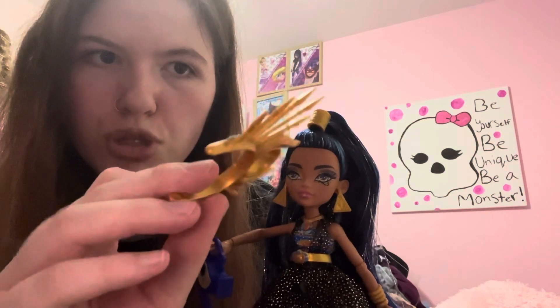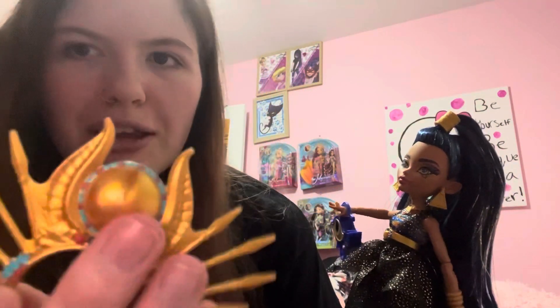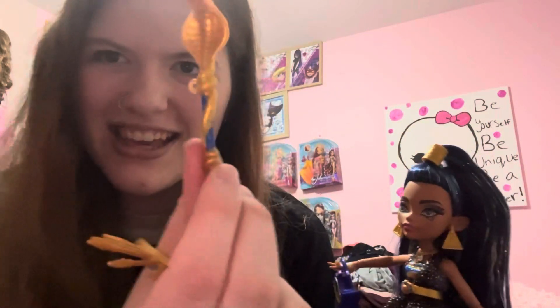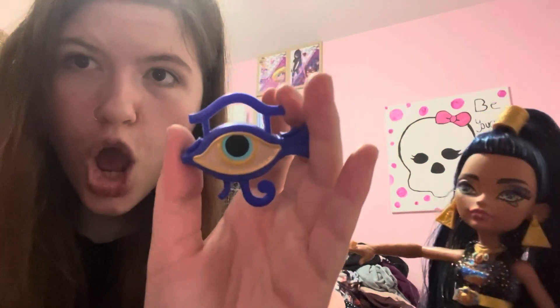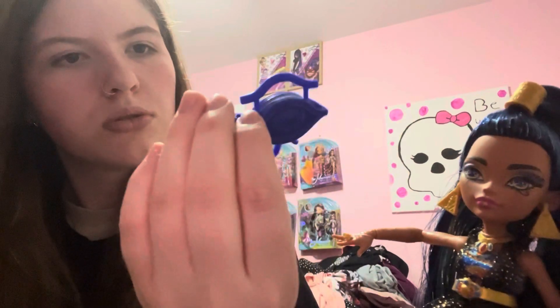I don't know much about Egyptian culture. The crown is gold and it's got what is meant to look like beads on top, with blue and red details. Then she's got the little scepter with the snake — it's gold and blue and it's even got little bits where it looks textured, which I love. Then she also comes with the eyeball purse — is that the Illuminati? I don't know, it's an eyeball, pretty cool, blue and gold.